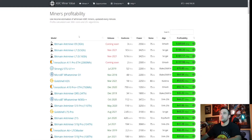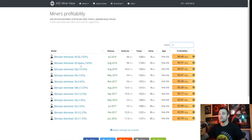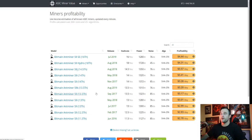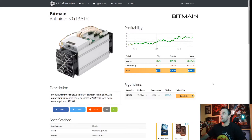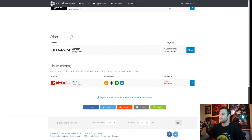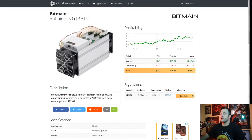So that is the S9 14TH. Let's take a look at the S9 13.5, because that seems to be the standard I'm seeing everywhere. Don't mistake it with the S9K because the S9K makes a little bit more money. This one's showing a different number — the power is set up right, I'm not sure why that's different. But anyway, this is what it's telling me, and it is going up, which is nice.